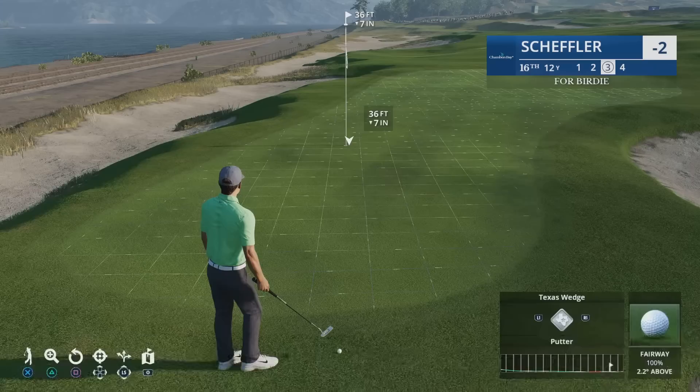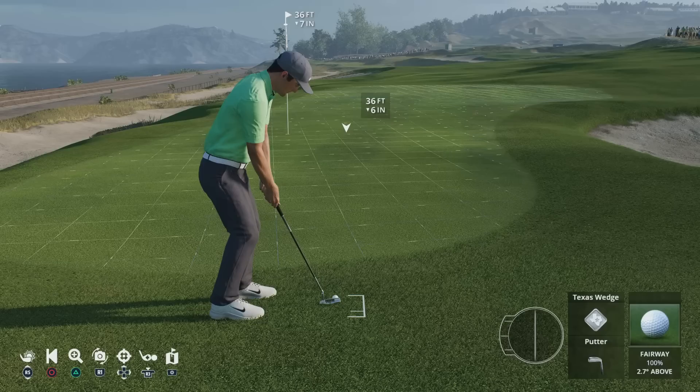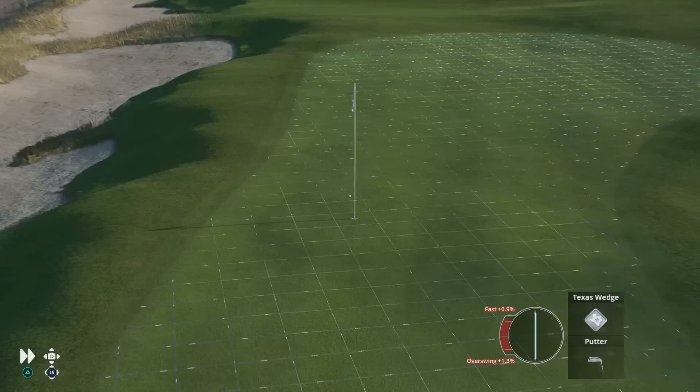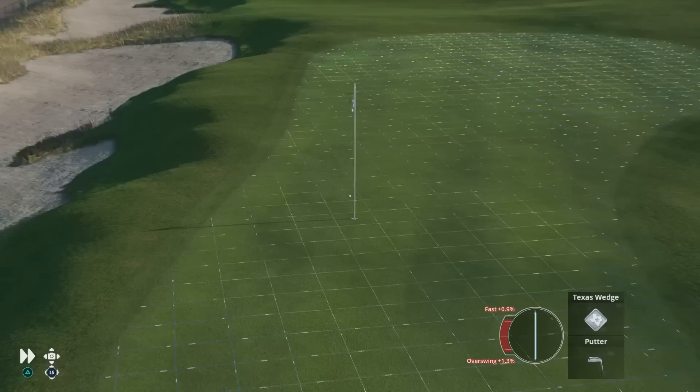The final shot is the Texas wedge. This is a stroke with the putter that instantly gets the ball rolling but can be used when not on the green. It's ideal for shots just off the green or on the fringe. That is it for this EA Sports PGA Tour tips and tutorial video. If you enjoyed the video and you are new to the channel, please make sure to smash the subscribe button and leave a like. Until the next video, take care, peace out and love you all. Bye.